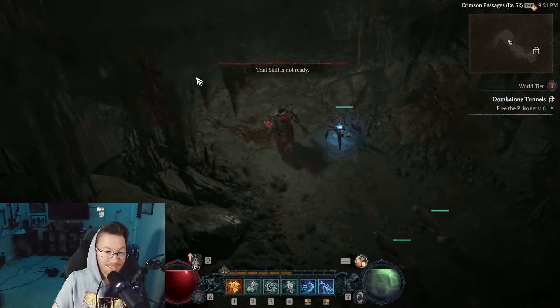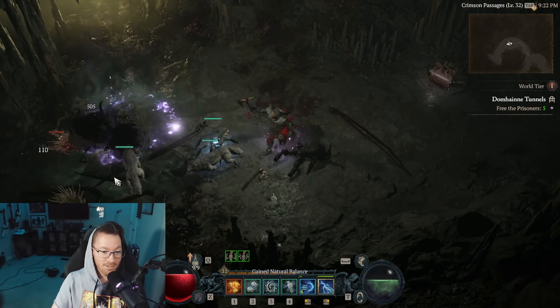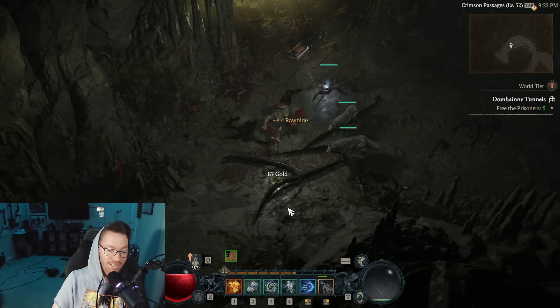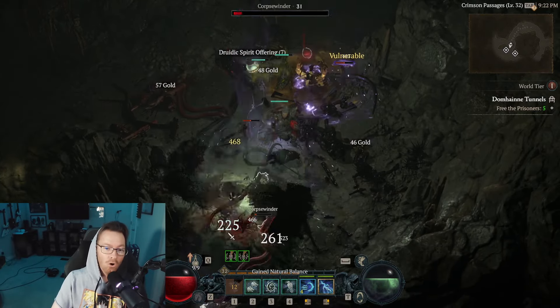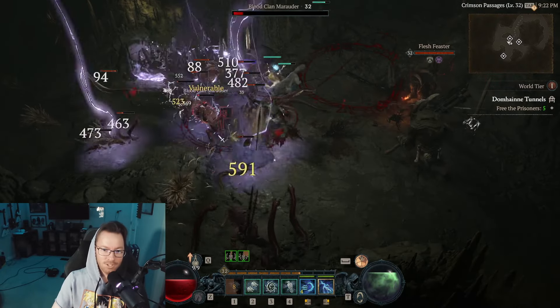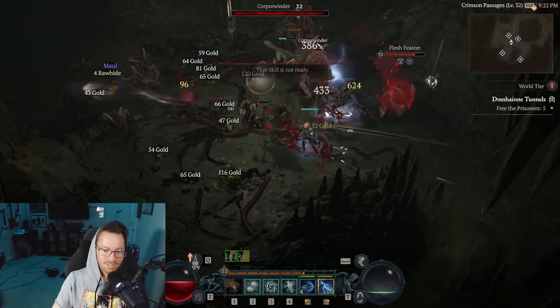Playing this build isn't very difficult, but it definitely has a few quirks and tricks to it. For example, with Lightning Storm, if you spam click it the amount of bolts doesn't actually increase. Instead, what you want to do is hold it down and you'll start generating more bolts. Give yourself a little bit more spirit, hold it down again, and then you can just love tap it — generate some spirit, tap tap tap, and the whole room just dies.